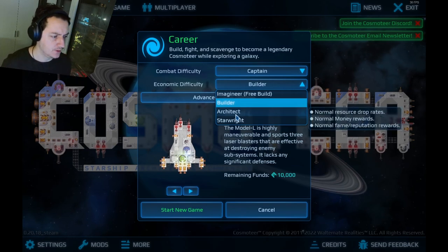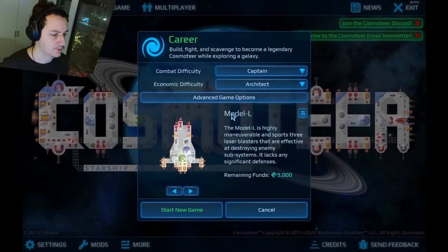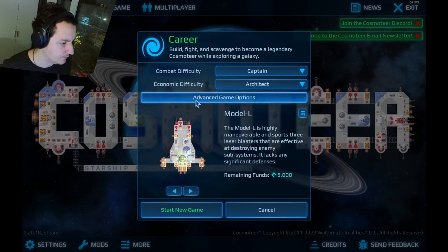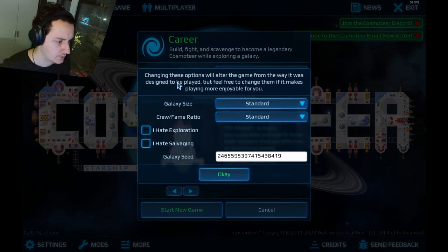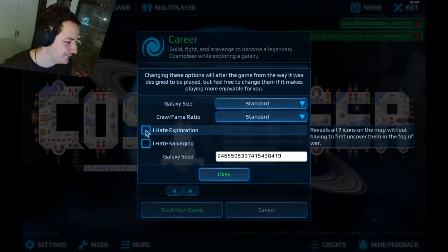You know what, let's go for the authentic experience — normal everything. Let's get the intended developer experience, what they wanted us to experience. On the standard difficulty, advanced game level. Changing these options will alter the game. Galaxy crew — this is a good one. Reveal all the question mark icons on the map without having to first uncover them in the fog of war.